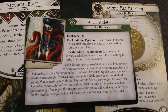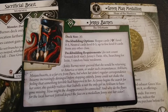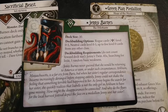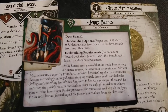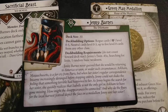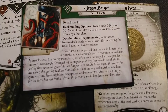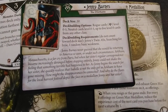Actually let's go over the fluff before we go. She never guessed she would be returning to America so soon or under such circumstances. Arkham, Massachusetts — it's a far cry from Paris, but when her sister's regular correspondence became increasingly degraded before stopping entirely, Jenny could not shake the feeling that something terrible had happened to her. As Jenny begins to search for her sister, she quickly realizes that Isabelle is not the only girl in Arkham to have gone missing. How might the disappearances be connected? And why do the flyers for the local Harvest Festival depict the face on a medallion Jenny sent to her sister?